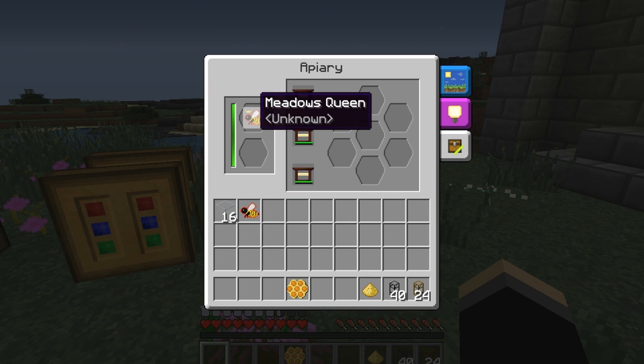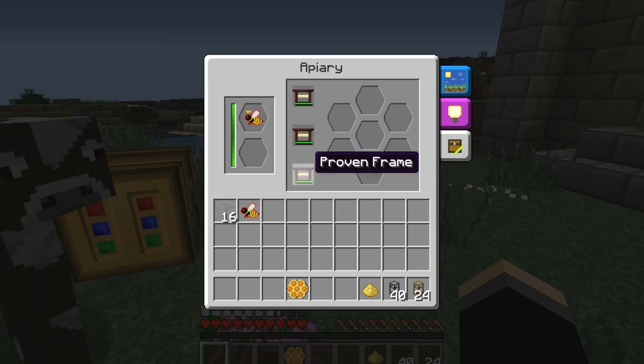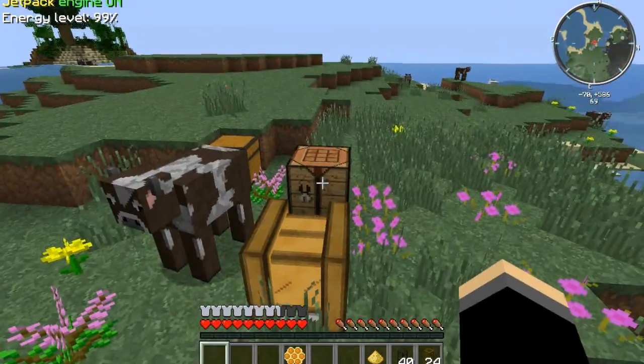Now she's going to produce honeycomb, and when her life is over she'll have a drone, or a couple of princesses, depending on the setup. I have these proven frames that you can actually only get from the NPC villager.